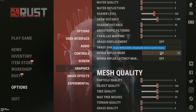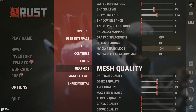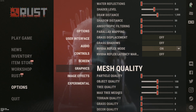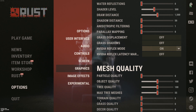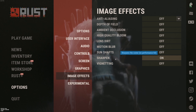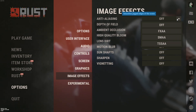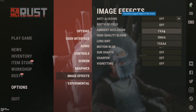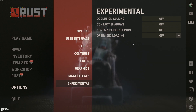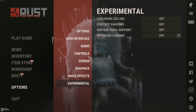NVIDIA Reflex mode — I recommend using it if you have it. For mesh quality and particle quality, set to 0 — they destroy your FPS when things explode. Object quality and tree quality, go with 100 — good compromise between FPS and image quality. Max tree mesh, go with 55. For terrain, grass, and decor quality, use 0. For image effects, turn everything off except maybe sharpen if your game looks blurry. If you don't like playing without anti-aliasing, I recommend FXAA — it's basic and won't make the game too blurry. For experimental settings, put everything off as they cause weird FPS drops and issues.